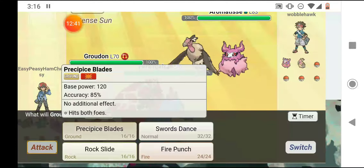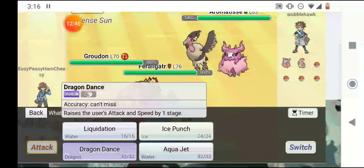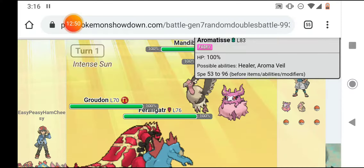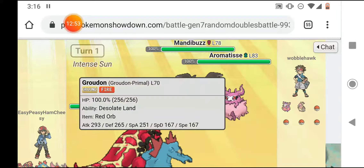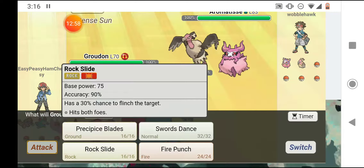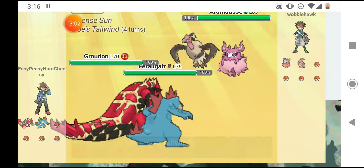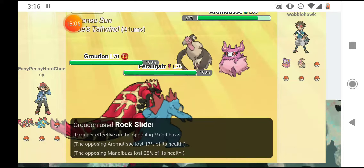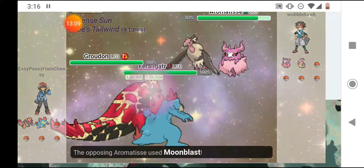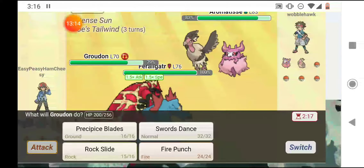I send out Groudon and Feraligatr; he sends out Mandibuzz and Aromatisse. I'm going to Rock Slide both of them, then Dragon Dance up, because Rock Slide will be super effective against Mandibuzz and will do a good amount to Aromatisse. He Tailwinds so he gets faster. I hit him with a Rock Slide — super effective, but it barely does anything to Mandibuzz — and he hits me with a Moonblast, which I resist because Fire resists Fairy.